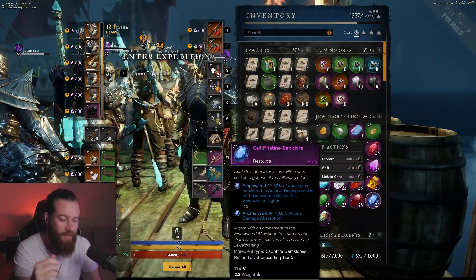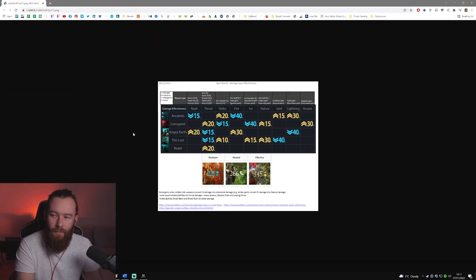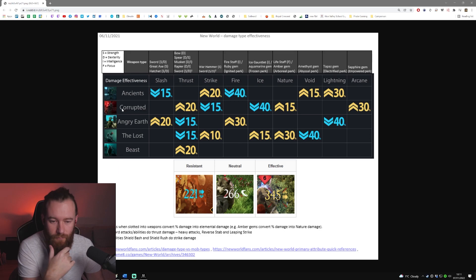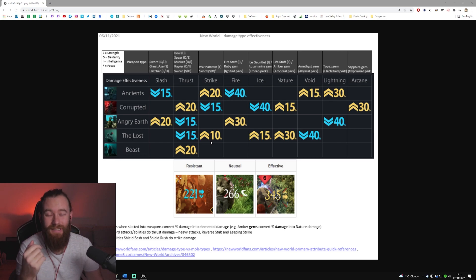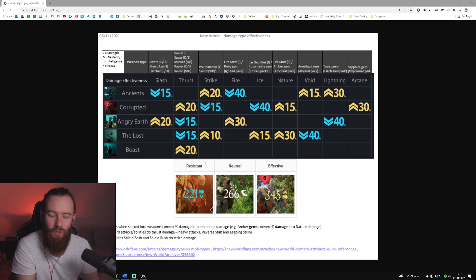I was tanking so I was using Carnelian gems, but for this particular dungeon you want Sapphire because of the damage effectiveness against the corrupted mob type. In Dynasty Shipyard, for DPS we ran Bow/Spear and Sword/Shield/Rapier — mainly Bow/Spear, which worked really well especially since the final boss is an absolute pain to melee. We went mostly ranged except me taking aggro. Arcane is great for corrupted, so pop Sapphire gems in your weapons. For these mutations, gear optimization becomes paramount — right weapons, perks, armor, honing stones, and consumables.